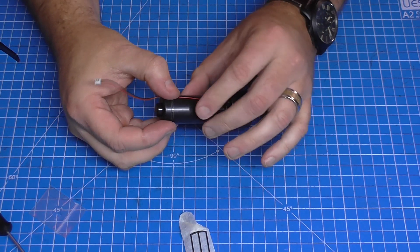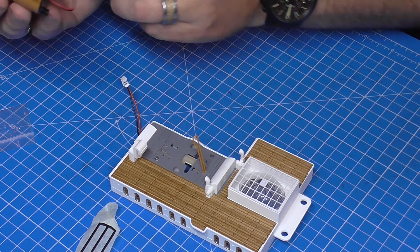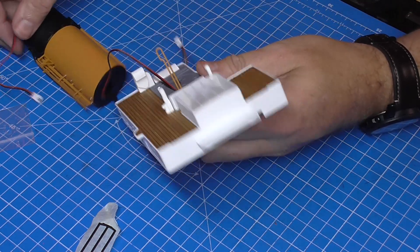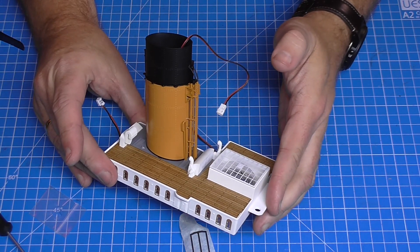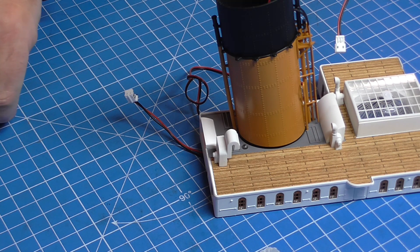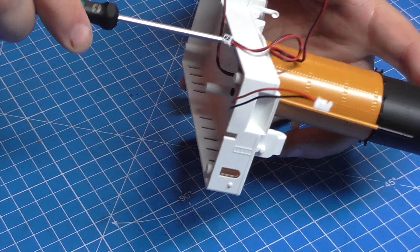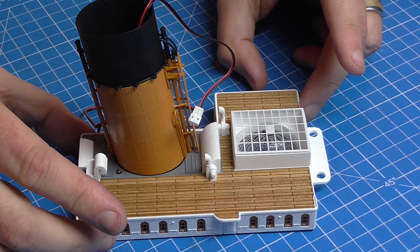The last thing to do is put this funnel into place — it goes in here, but we need to feed the extension plug through the starboard side here. Let it take up the slack, then push this into place. That's going to be held in with two screws — these are AP screws. Absolutely loads to do in this one. Putting these in underneath with the screws — that's one and two. And that's all there is to do in that stage. What a stage that was!